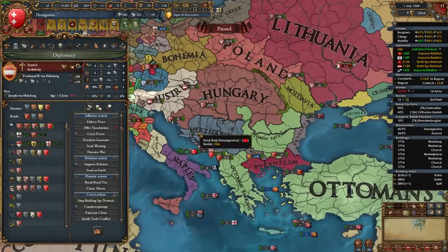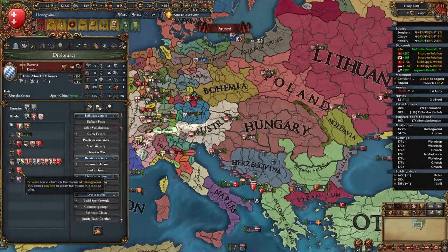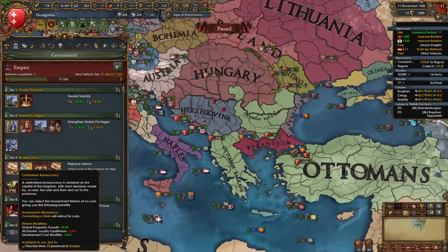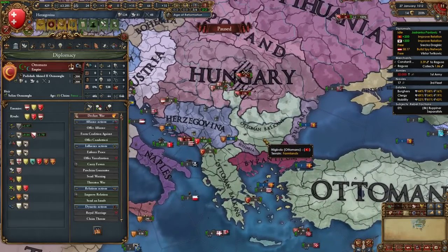I disinherited my Habsburg heir because she was female, then I couldn't get elected emperor again and Bavaria claimed my throne — I lost the emperorship. Oh well. My truce with the Ottomans is up, and now all my boys would join — Poland, Austria, and Aragon. Let's do a real war this time where we don't lose 79 battles.